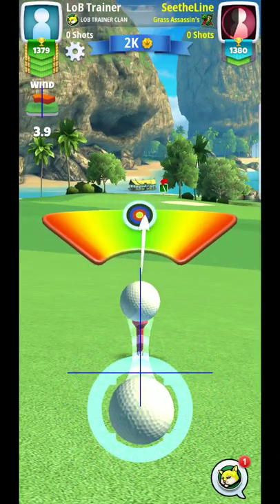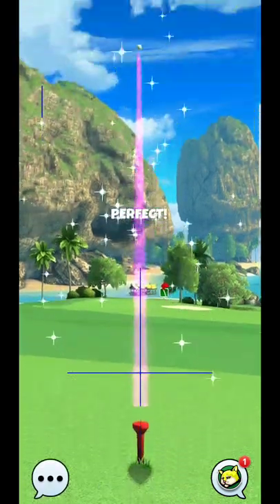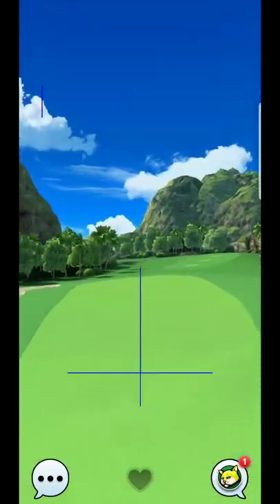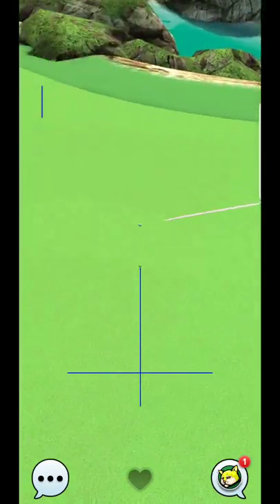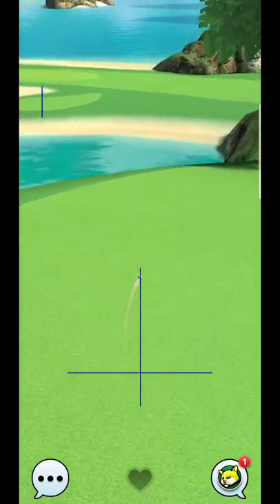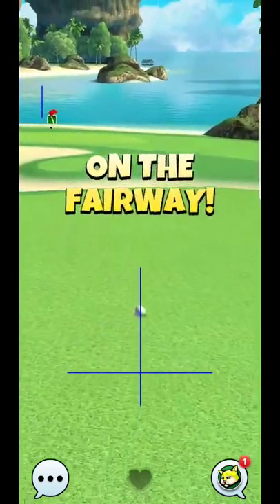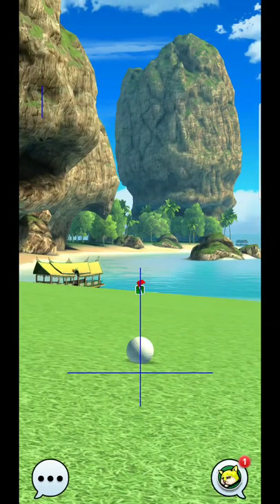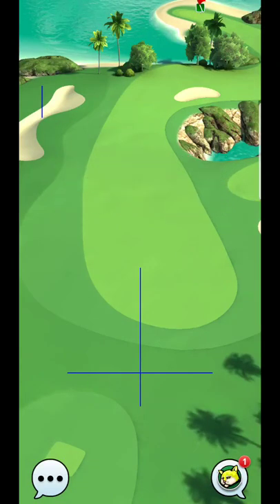Now, ideally, getting over to the right-hand side would be what you want to do. But you also have to guarantee that you get it past the trees if you were to go over to the right side. So it can be risky, so I kind of recommend just putting it out here to the left right here, because this is going to be straightforward. It is going to be just a little bit tougher because you're not going to have quite the straight downwind.